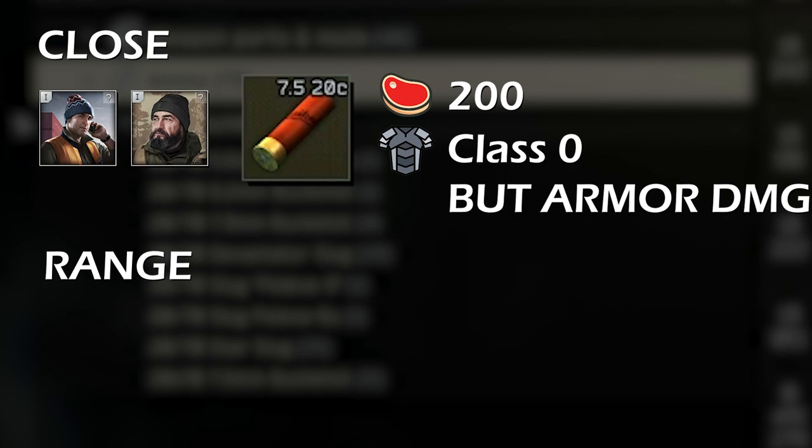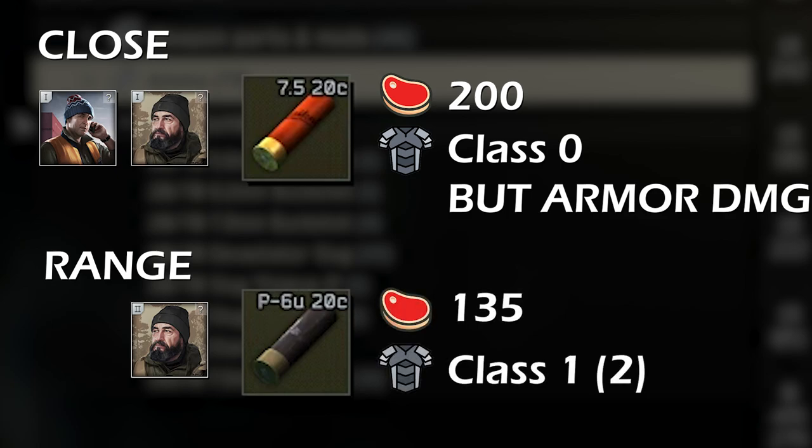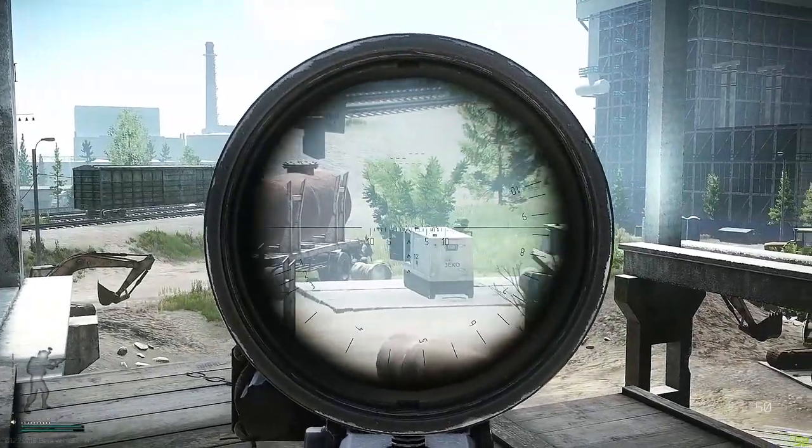And then we have the Poleva slug, 3 or 6. The 6 is only available at Jäger level 2. It has decent flesh damage, but it also struggles with armor. But with the slug ammunition, you can kind of snipe with a shotgun.